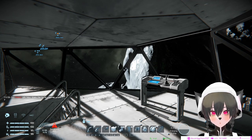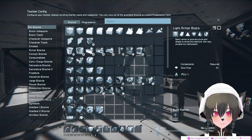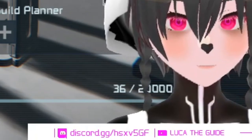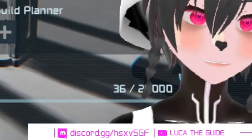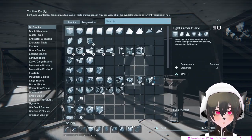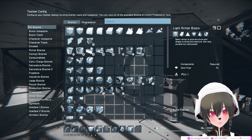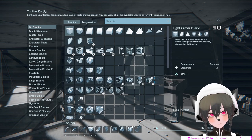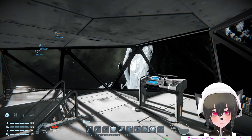The first way is by pressing G and checking your PCU limit. Every time you log out, take note of how many PCU you have left. Whenever you log in and the PCU limit has increased, you've most likely been raided by someone.